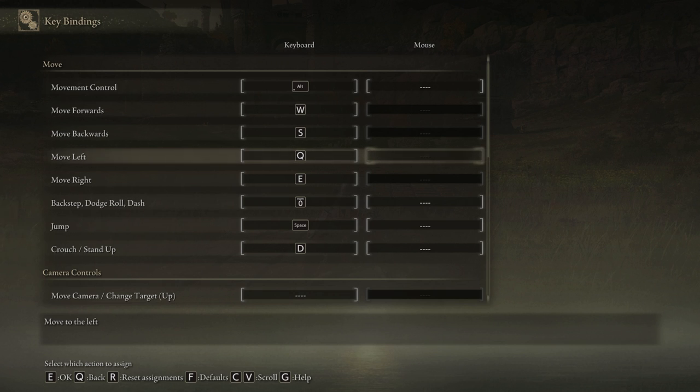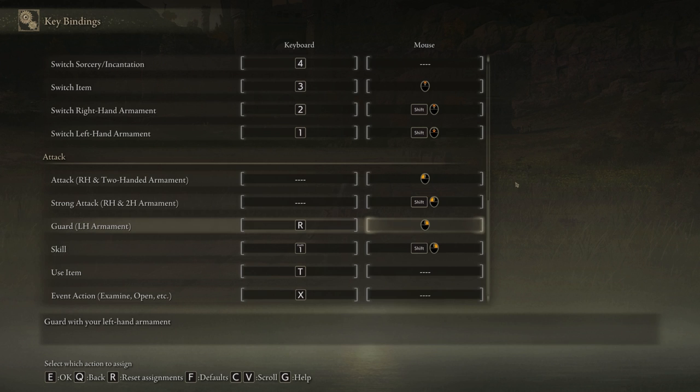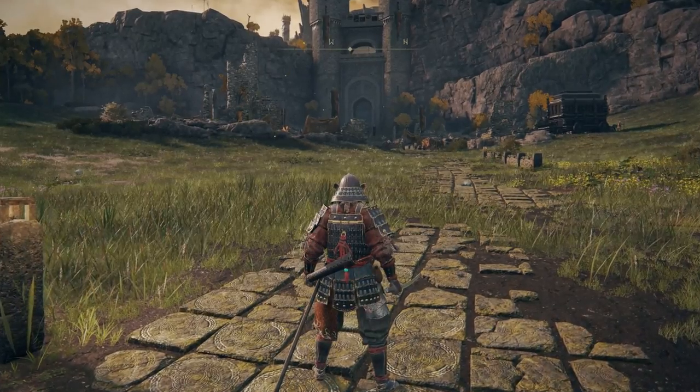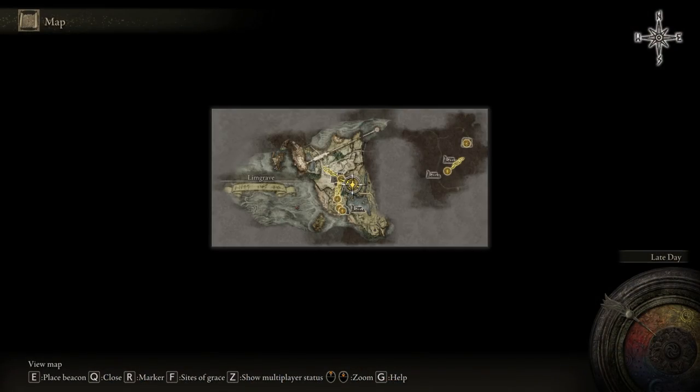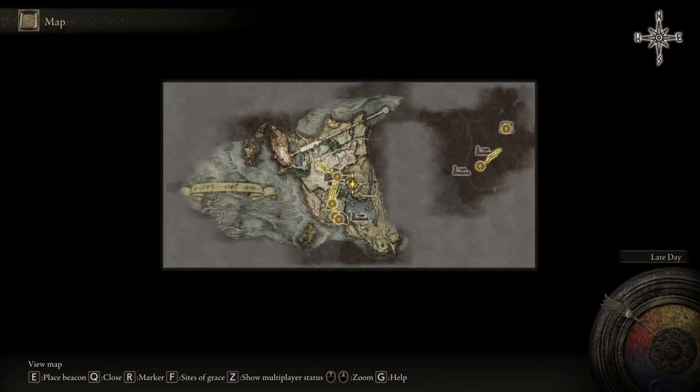You've probably already searched for a keybind for the map — how you can open it up in the game, what the default keybind is. Well, I have bad news: it is simply not there. It doesn't mean you can't open it, but I think they simply forgot to add this one, which can be pretty annoying, especially if you want to assign a different key to it. The solution right now is the default keybind G. Click on this one and you will be able to open up the map, and with your mouse wheel you can scroll in and scroll out.